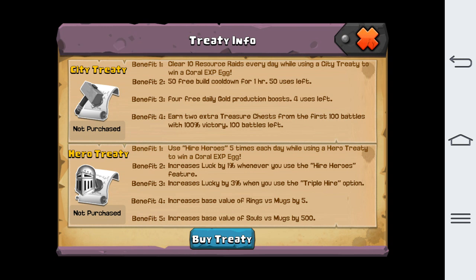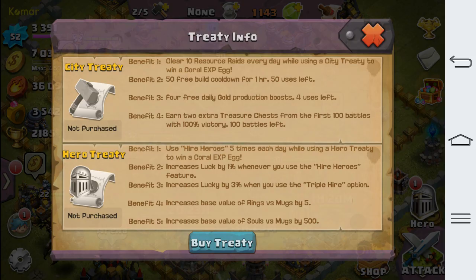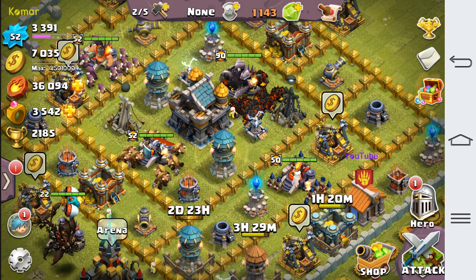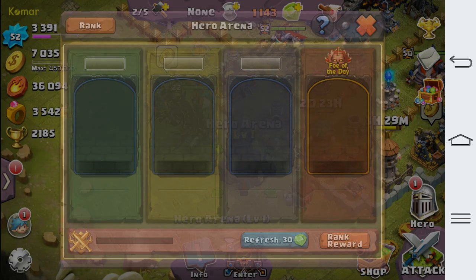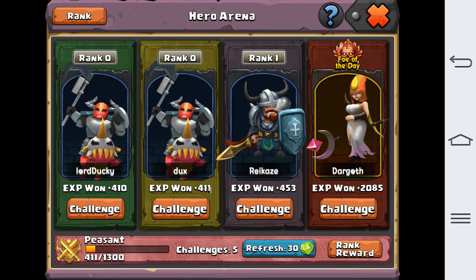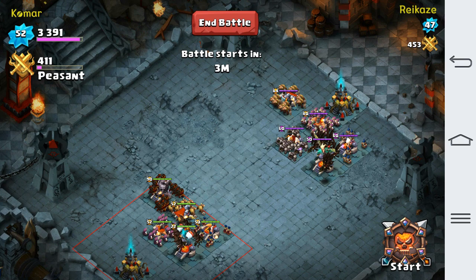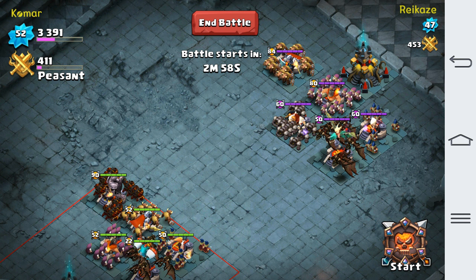If you want the hero benefits, you need to have the hero pass purchased. Over here is the Hero Arena, and apparently these are the heroes of the day. I don't know if it's going to show your favorite hero on the front page or not.